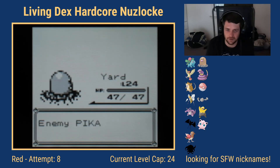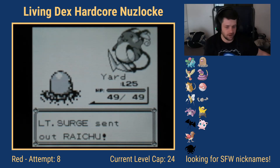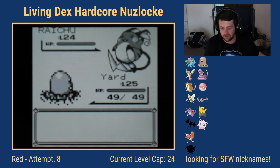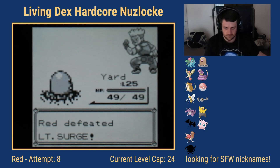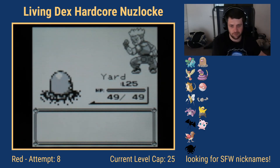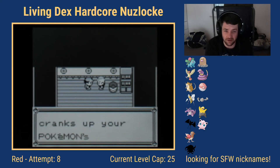We hit level 25 inside the battle, which is fine — if I'd been 25 before the battle I'd have been above the cap. Raichu comes out last; one Dig is enough. With that win the level cap increases to 25 for the rival battle in Pokémon Tower.